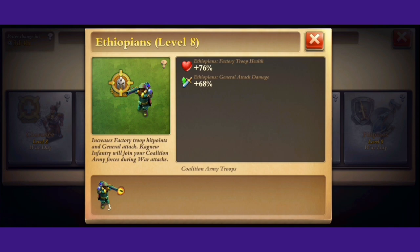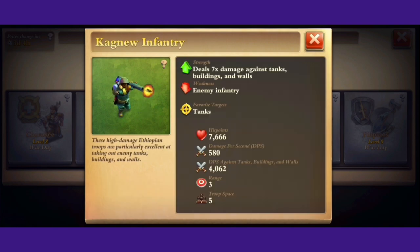Last but not least, Ethiopians — the last offensive coalition in the game. They will improve your factory troop health, and they will also increase general attack damage. You will also form the King Nu infantry. These are pretty much exactly like bazookas — good damage to tanks, good damage to buildings. They don't really have a huge weakness except against enemy infantry.